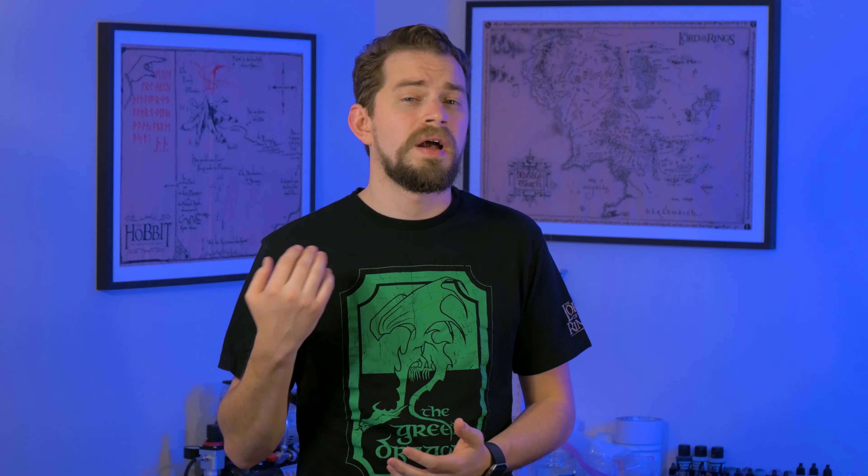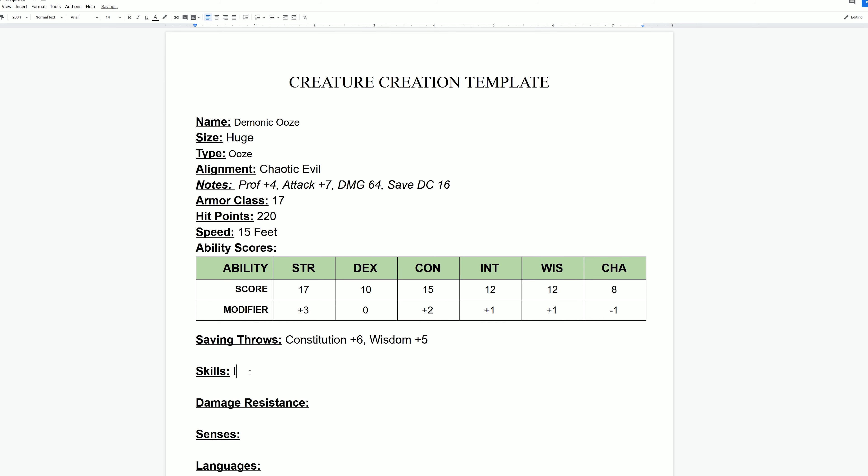For the skills section, these are more niche skills the creature might have. You can look at the skills section in the player's handbook and decide some skills your monster might be good at, then take the related ability score modifier and add the proficiency bonus. For my creature, I'm making him very good at intimidation — his charisma is so low he gets a negative one, but negative one plus four is plus three to intimidation checks.